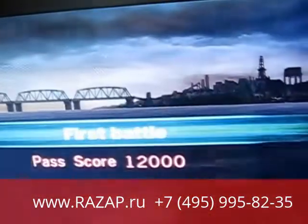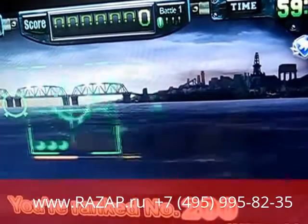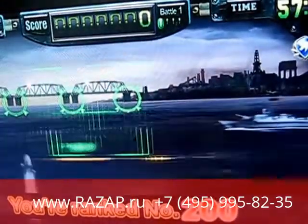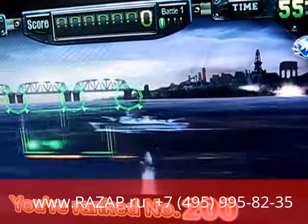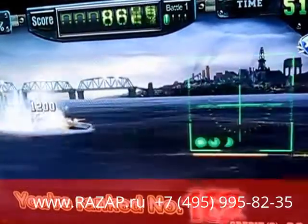First Battle. Port Bridge is located at position 075, Captain. We've located the enemy's supply bridge — destroy the Port Bridge!